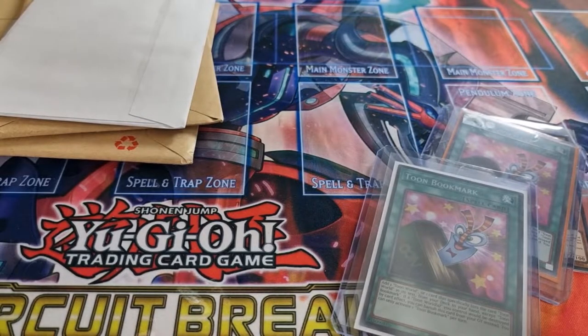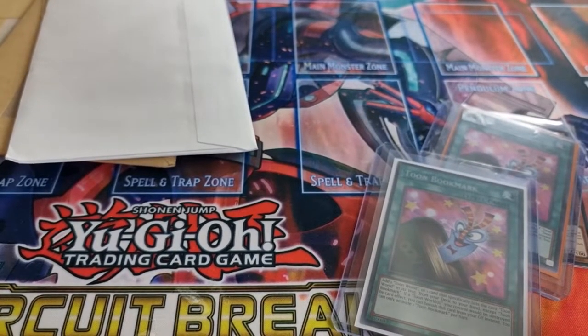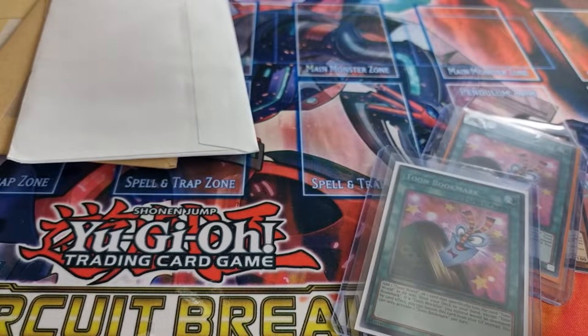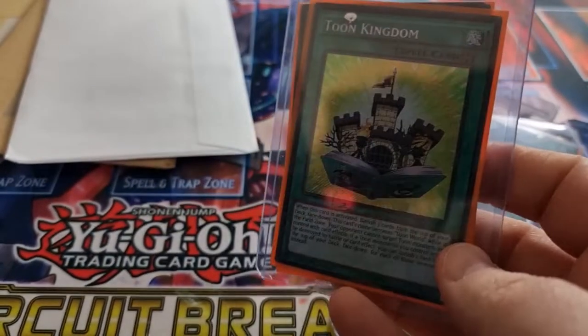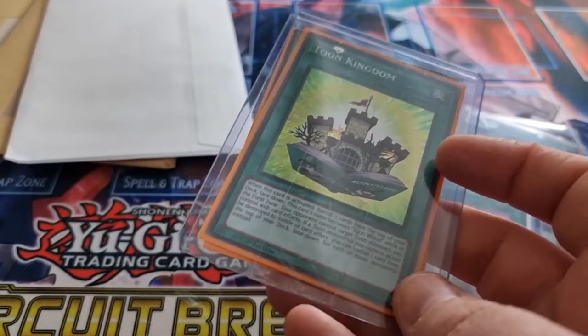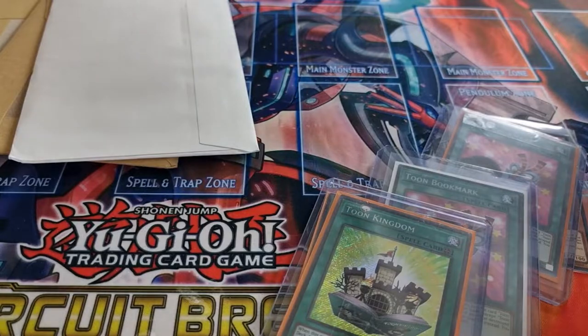Let's move these envelopes out of the way. I'll open the one with the return address on it first — GDPR and all that carry-on. This card is really in here tight. And it's a playset of Toon Kingdoms. Probably should have gone with Ultimate, but I do prefer Secrets over Ultimates. I'll maybe pick up the Ultimates at some point.